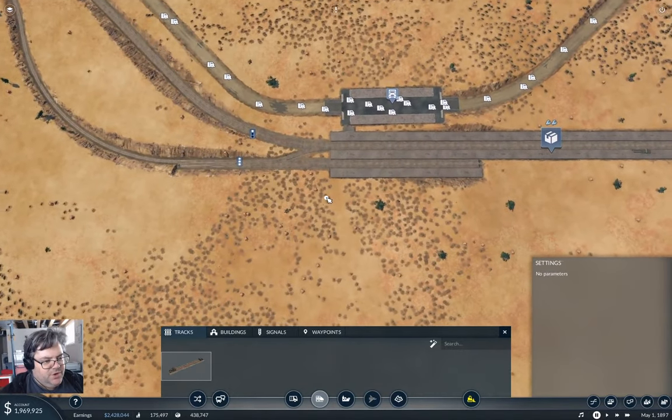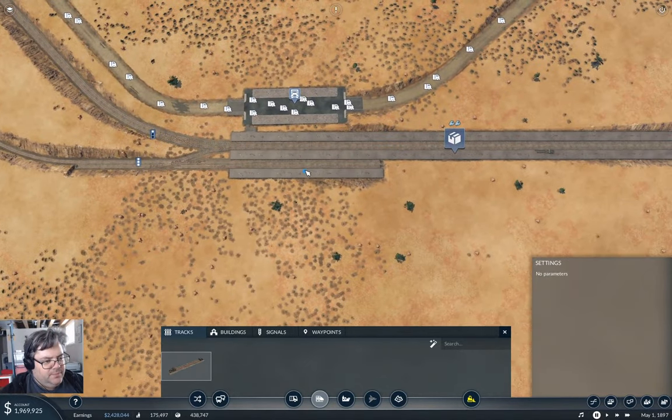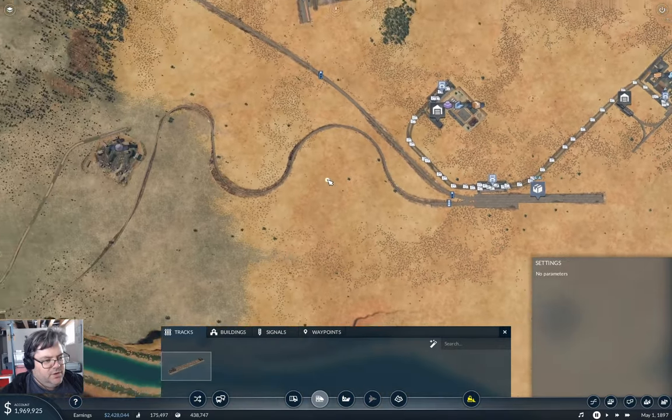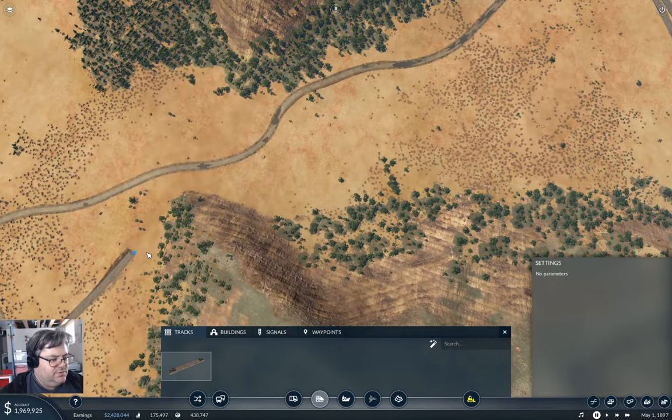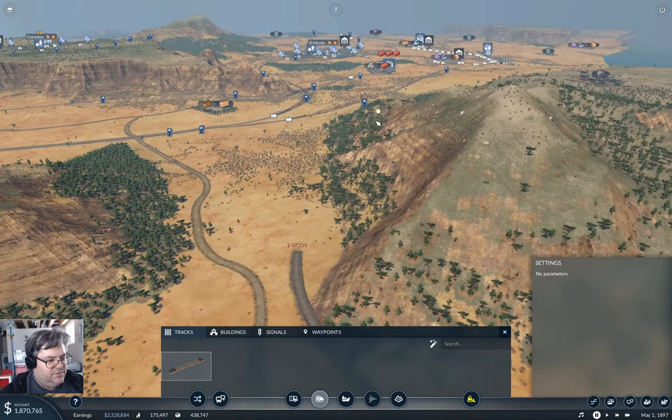Where are we going to drop it off? Probably on a platform over here. So we come around the nose just like that — yeah, happy little track there.